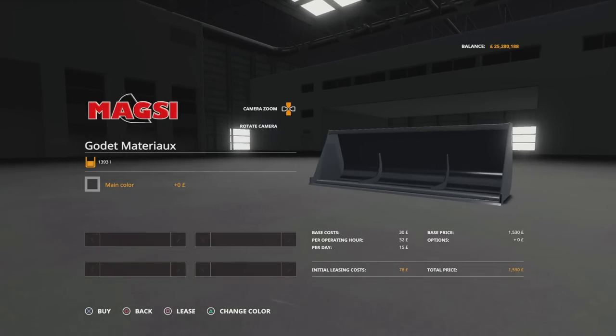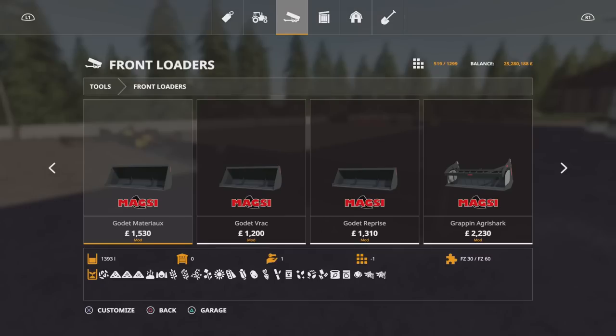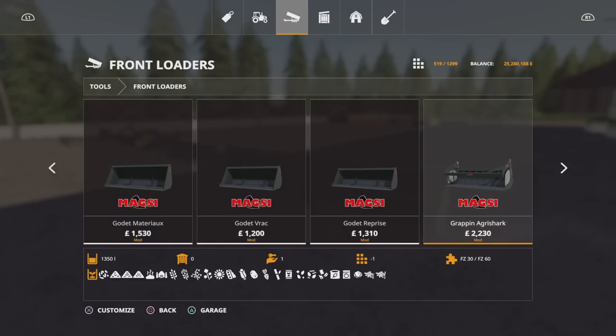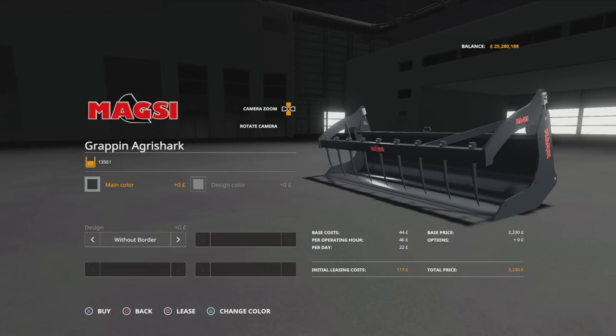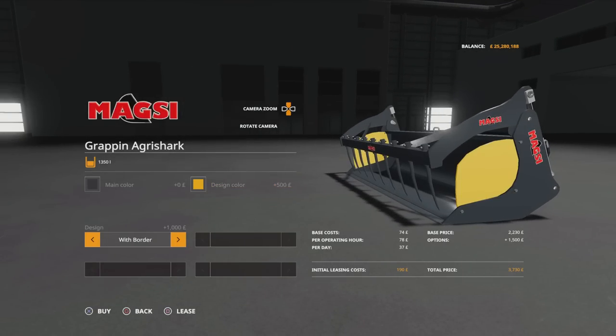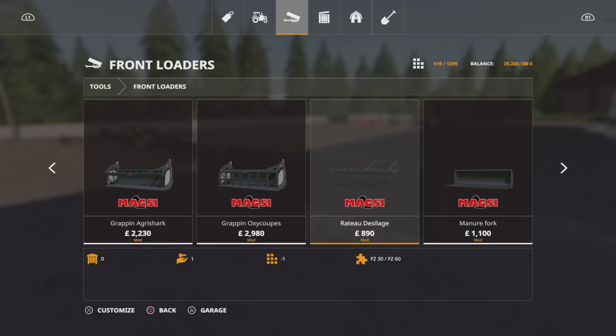These take most crop types. We can change the colour option on pretty much all of these. We've got a 980 litre version, an 840 litre version. Then we've got a silage bucket — 1,350 litres — with the claw on the front. This one has colour options plus a design colour we can change, and we can have it without border or with border. That's where the design colour comes in. Then we've got a 1,200 litre version of that — same options apply.